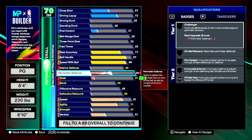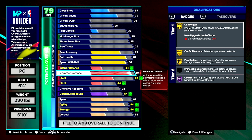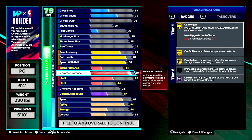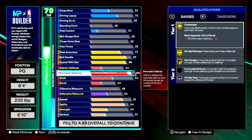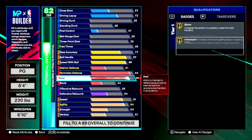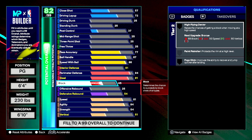Here's my favorite part — let's go to the defense. Defense, we're going to have a 94 perimeter. When I get my plus one at level 40 this season, I'm going to put one more on it and get Challenger on Hall of Fame. We're going to go to a 91 steal, which gives you Gold Glove and Interceptor. You don't need any more than 91. Block, we're going to go to a 68 — this is why we have that long wingspan — and that gives you High Flyer on bronze.